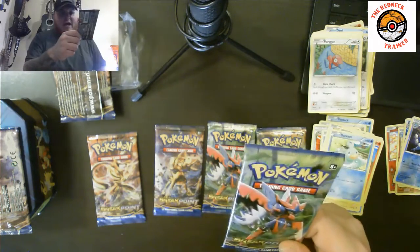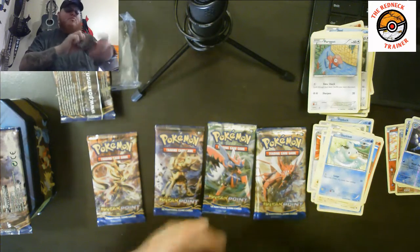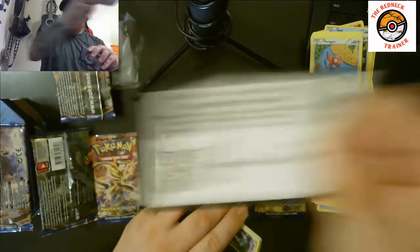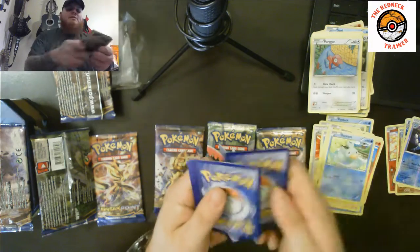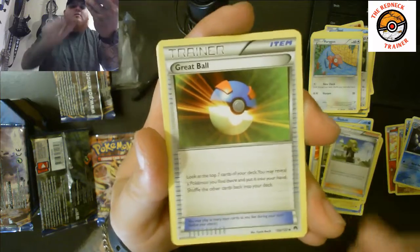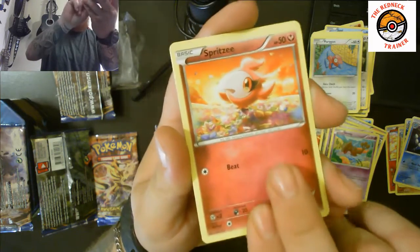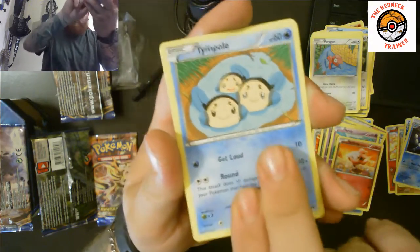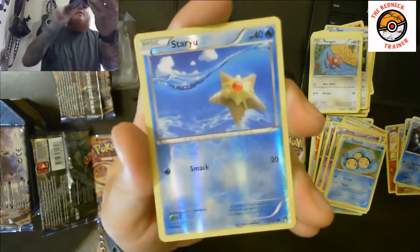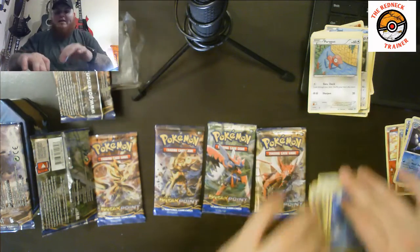Now for the Mega Scizor pack. Let's get some more amazing pulls — another secret rare, maybe a rainbow rare! There is the code card. We've got a Nuzleaf, a Delinquent, a Great Ball, Honedge, Scralp, Spritzee, Tympole, Chikorita, a reverse holographic Staryu, and the rare pull is a non-holographic Golduck. Not everything can be a holographic — I got kind of spoiled in the beginning of the video.